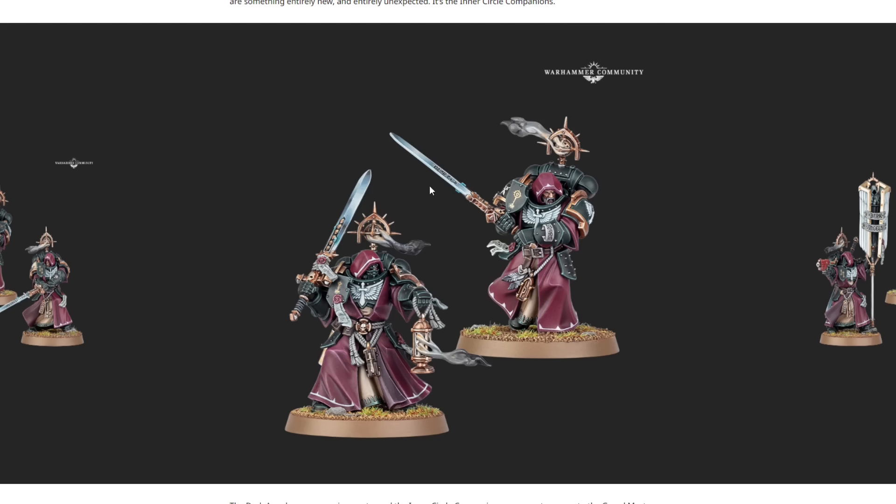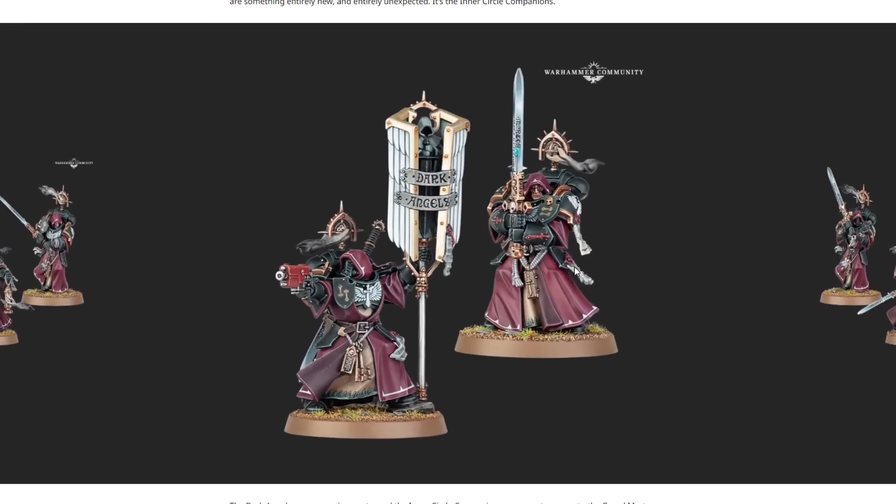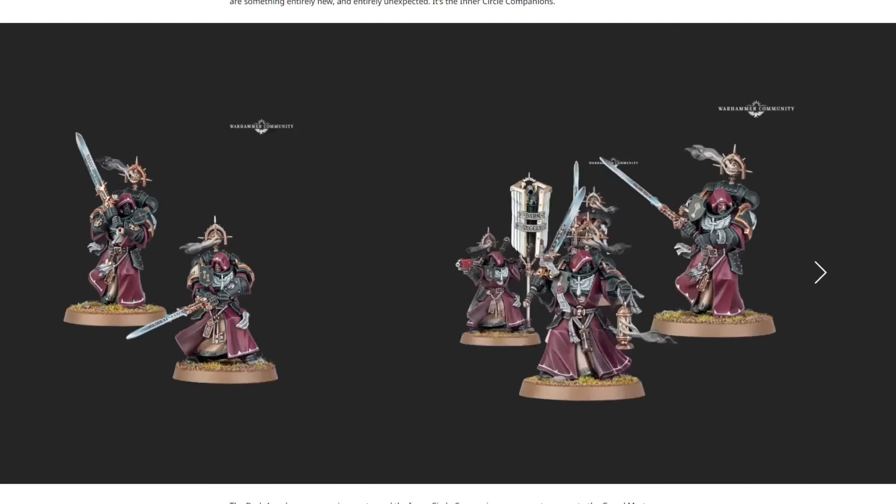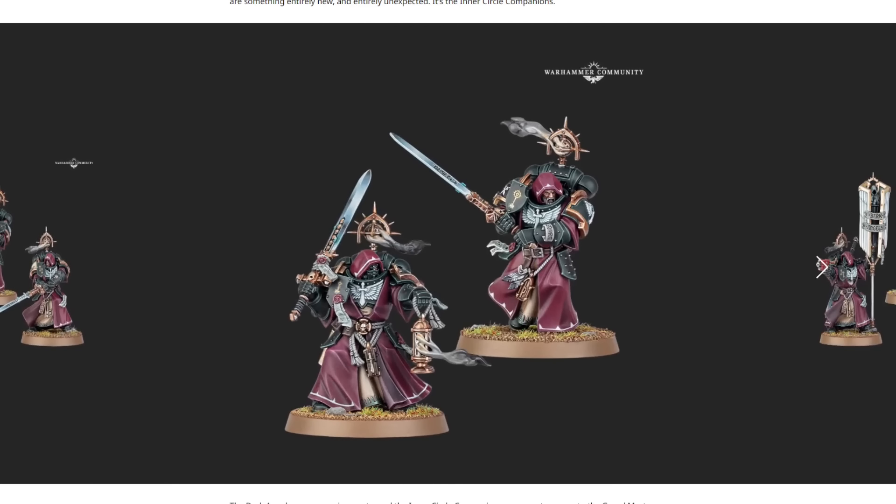The crazy bits that come with the Inner Circle Companions are next level — the swords have skulls built in and everything. The paint jobs really do them justice. They showed six different ones and some are duplicates, so we know it's a box of three, but there are tons of awesome bits including swords on the back, a banner, and different ways of holding their swords. We see double-handed swords, tons of head options — these things are a 10 out of 10. Let me know what you're most excited about and what you're picking up in the comments below.